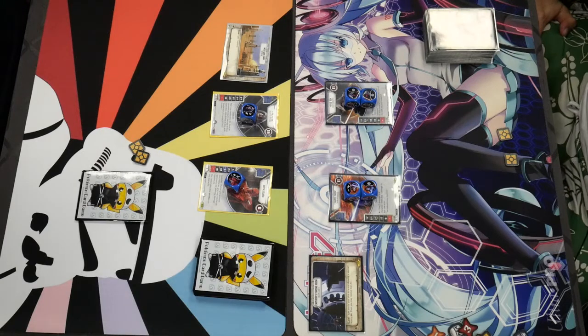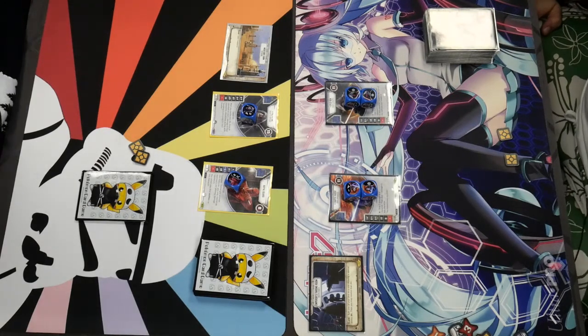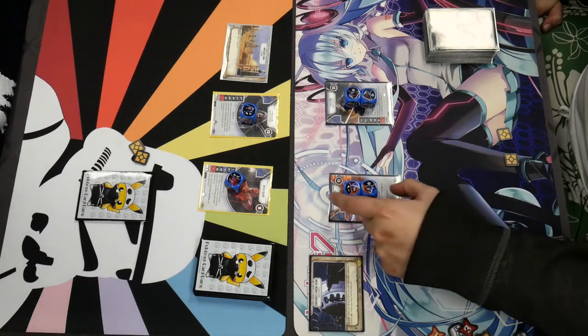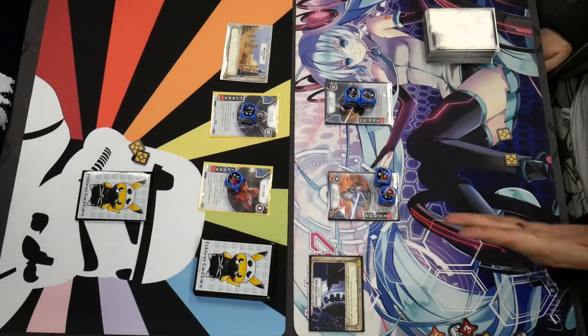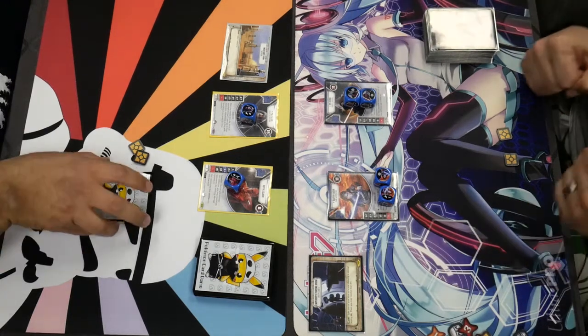This is Professor Nate from T3 Podcast. We have a Destiny game — I'm going to be using some of the new cards from the new Spirit of Rebellion deck. I'm using Palpatine and the Royal Guard. My opponent today is Steven, running the new Darth Vader with Kylo, exactly 30 points, elite elite.